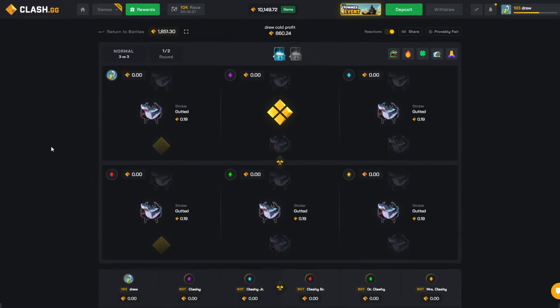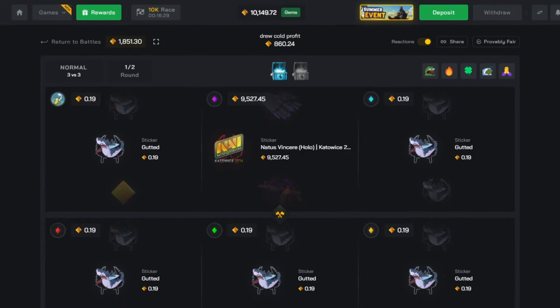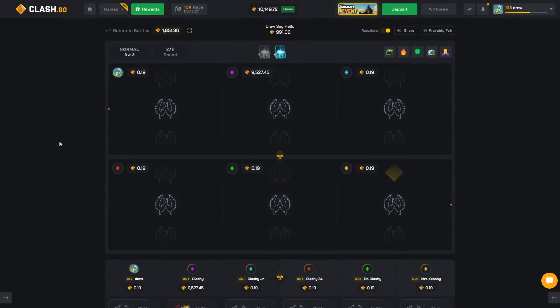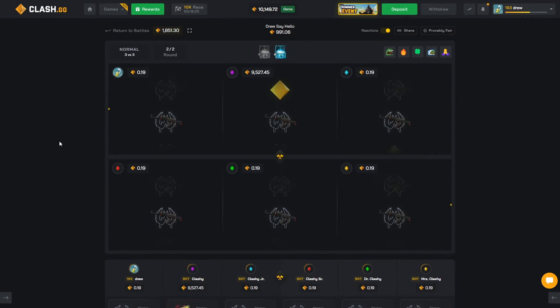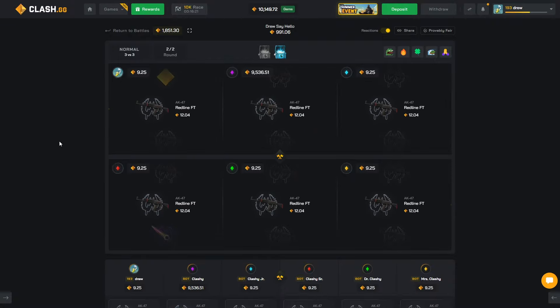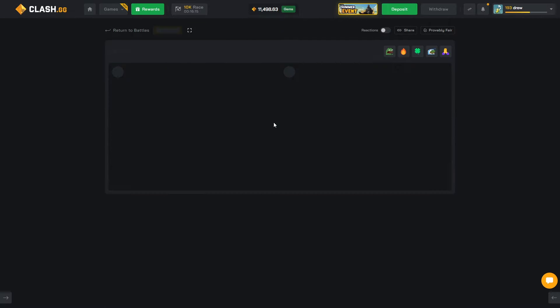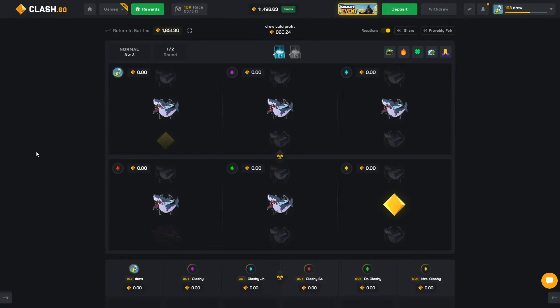Y'all already know. Hopefully we get some good wins. I've never seen that gutted sticker before. A little 10k to start it off — we like it. And then 13% has nothing, but that is fine because that is a double up because of that first pull. Not exactly a double up actually, a little bit short, but it was close. Give it another go.